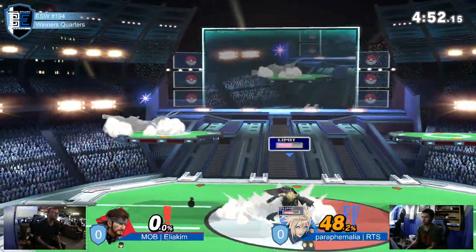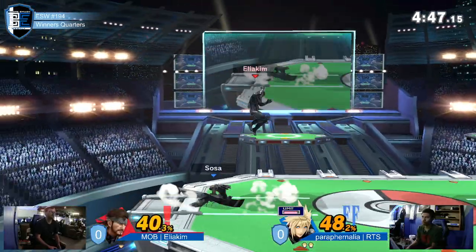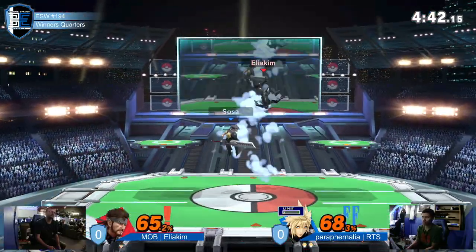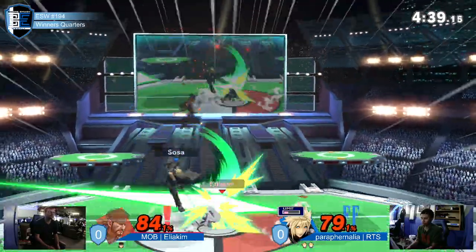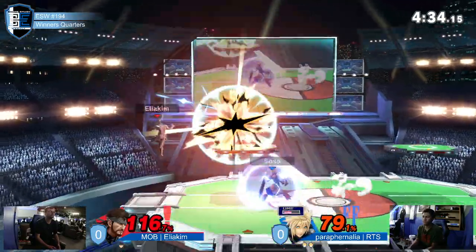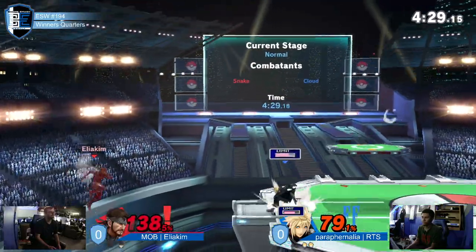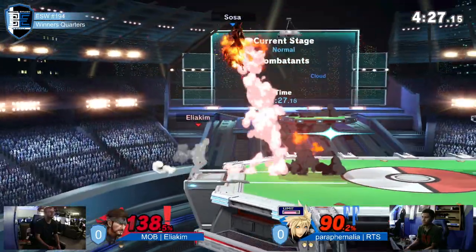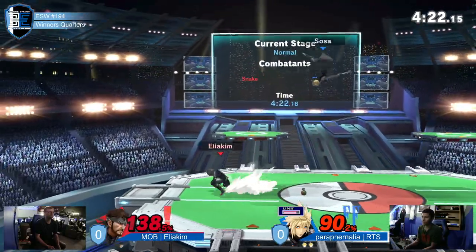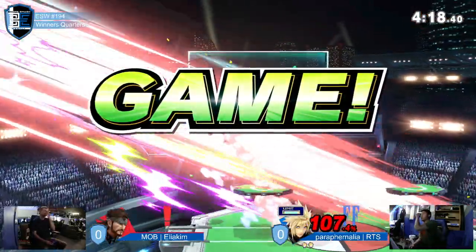Just like that, RTS in the lead. Close to 50% here on this second stock — Eliakim is on his final stock. Getting the damage racked up pretty quickly. And Limit is going to connect — almost slipped past it, but Limit just clipped him. Now we're almost nearly lapping in percentages. You already know that up smash just puts in that work. Such confidence from RTS. He started becoming more patient, using that beam to slow the pace of the game, waiting for Eliakim to make a decision. And that dash attack is going to be it.